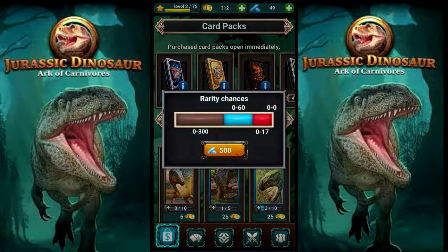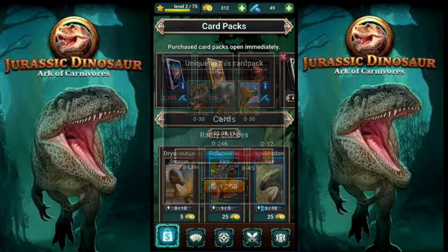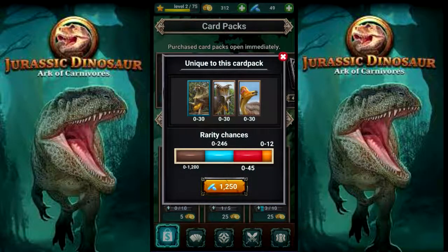So this is gonna give us anywhere from zero to 300 chance of getting a common, zero to 60 chance of getting a rare, and zero to 17 chance to get an epic. And as there's no chance on something else, which is the legendaries.